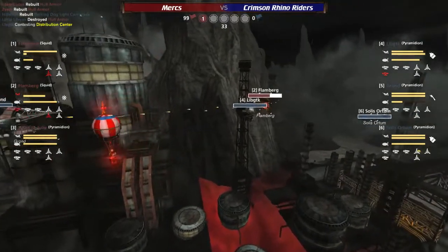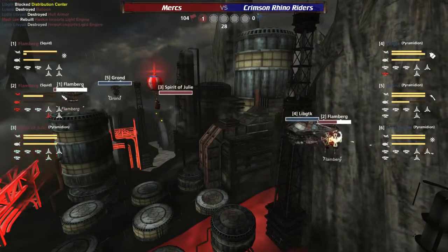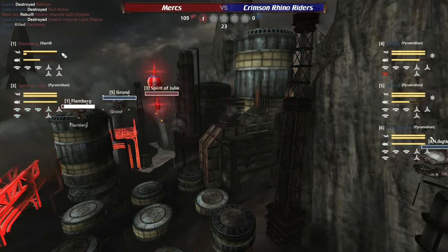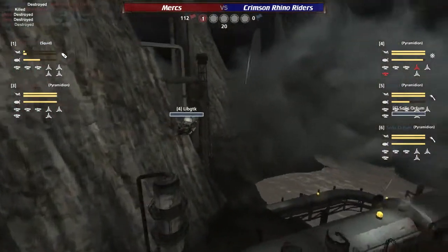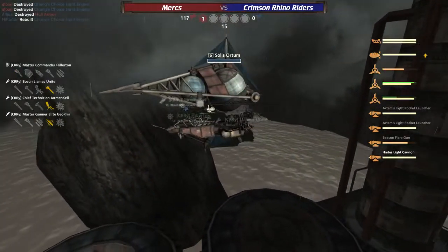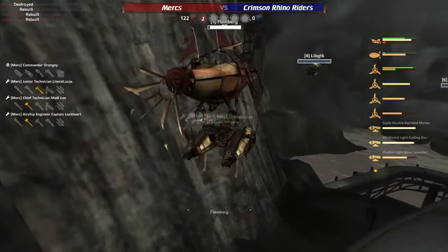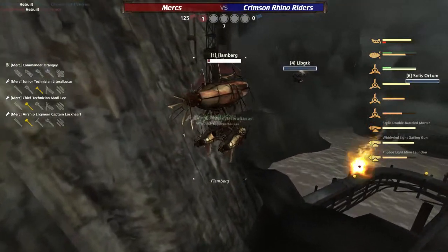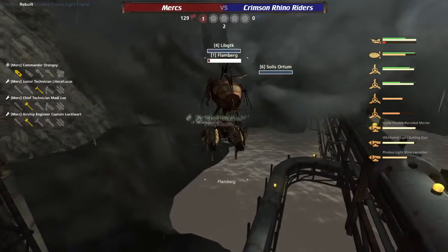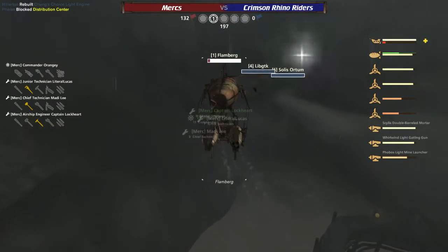Flamberg taking a big bounce off that oil derrick, and now he's been Gatling rammed down. Flamberg is gone. Flamberg 2 — we barely knew thee. And now Flamberg 1 is in a bit of a sticky situation here. Kerosene all around. Those mortar shots — I thought those would have hit, but apparently they were just barely off the mark. Now charging against the Solus Autumn in the LibGTK, I don't think there's a lot of life left in the Flamberg 1. And he's going to be having to fight this situation two-on-one, which is pretty difficult for a squid.